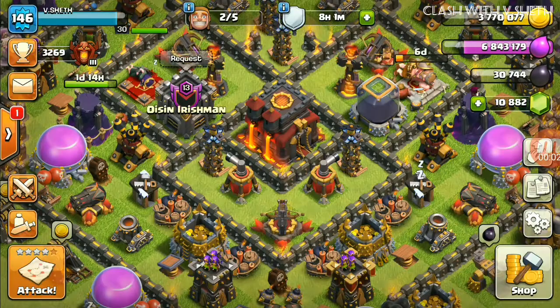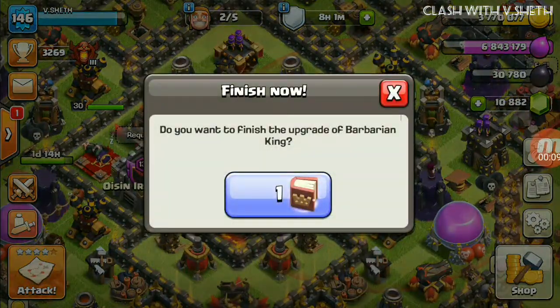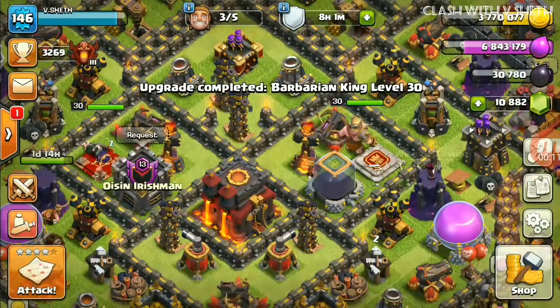You can see there is a new theme and it looks very good. I'll be upgrading the Barbarian King — you can see I'm upgrading him to level 30 with the help of the Book of Heroes.